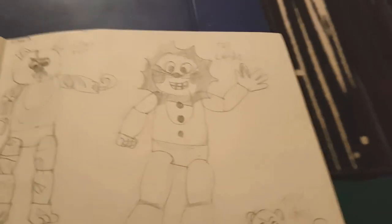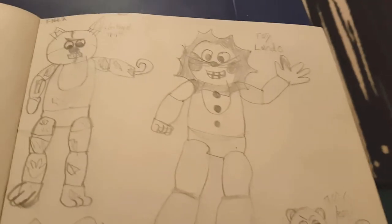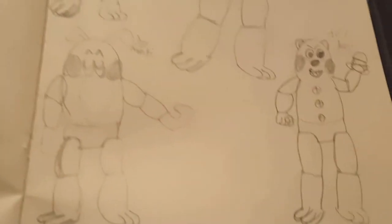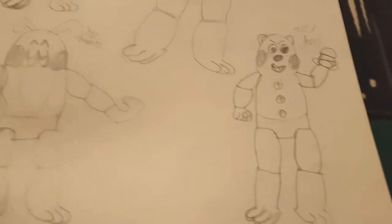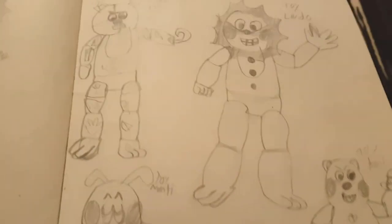Now for the toy animatronics. Toy Londo looks very happy — he's got two bright rosy cheeks and he's waving. He's also got janky foot syndrome and three buttons. Toy Manti — everything sharp has been blunted and made more child-friendly. Withered Koney looks basically the same as Koney in the first game but now has two bright red cheeks, a really ugly burger, and three buttons on his chest.